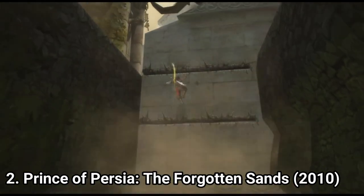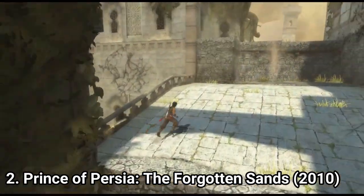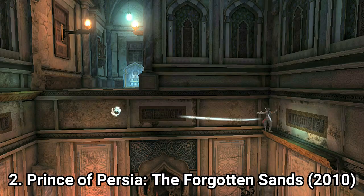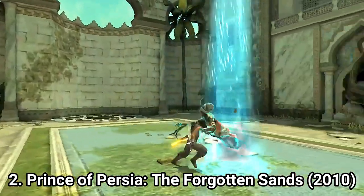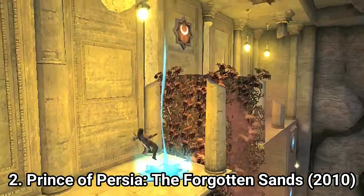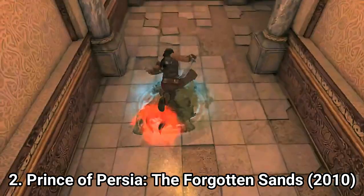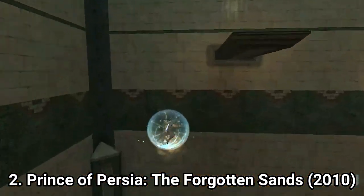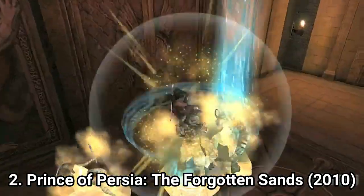The level designs are colorful and creative, and you get some powers at your disposal. There's the Sand Ring, where you can draw hooks of sand — it can also be used in combat to freeze an enemy. Another power is the Sand Pillar, which can be used during combat to propel enemies into the air. And the last is the Sand Sphere, which can be used as a jumping platform and in combat to freeze enemies.